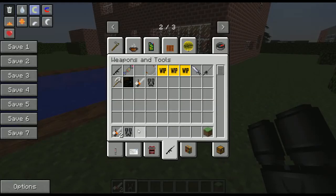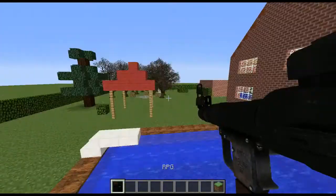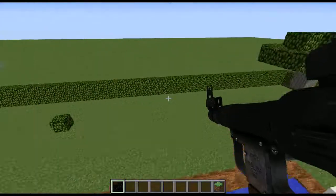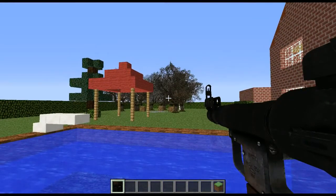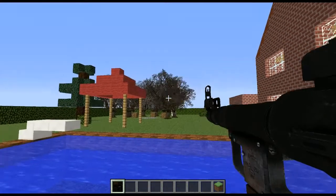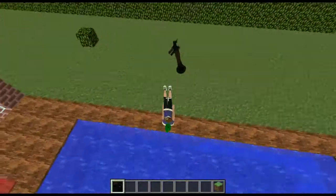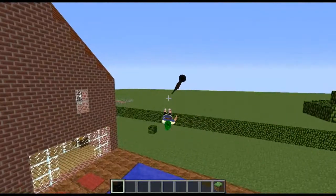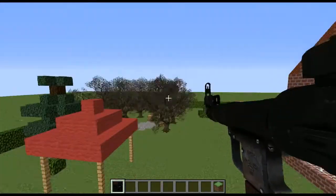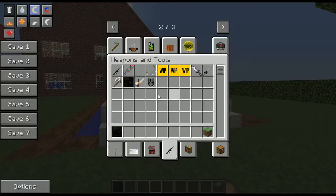There are two more things to show. First is the RPG — the rendering has been updated. It is now rotated properly because it was facing the wrong direction before, and the player would hold it on his shoulder correctly.